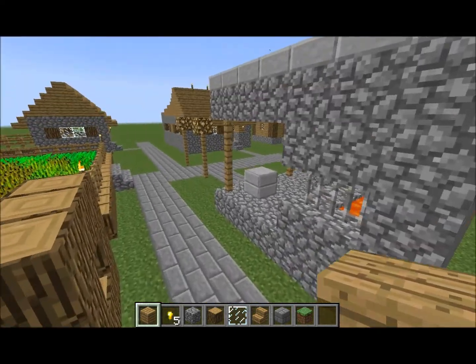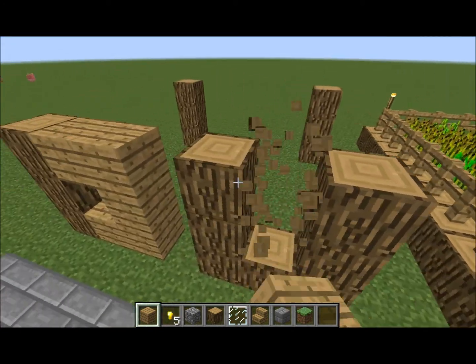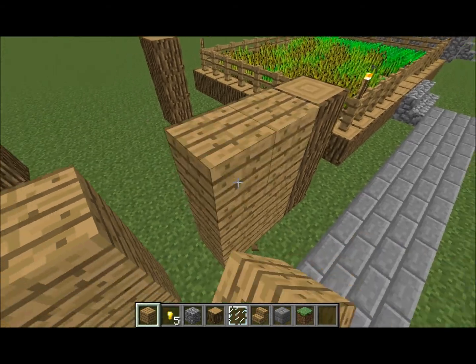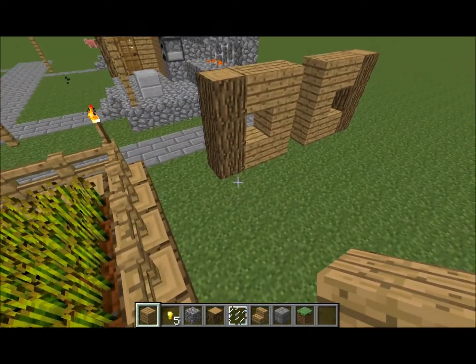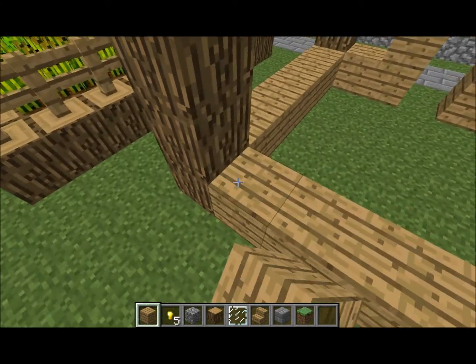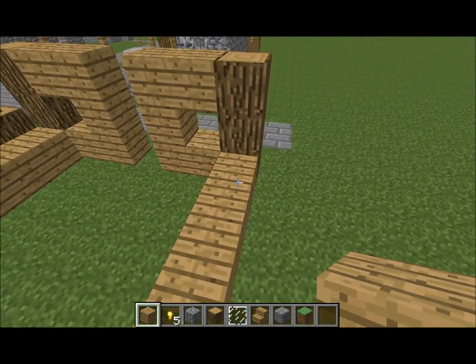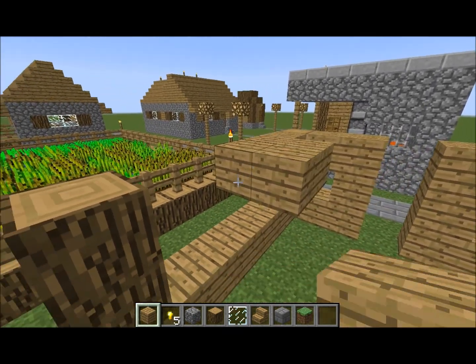Wait, do they mix cobblestone with the building? Yeah they do. I don't want to do that though. But at least we're gonna make some building quirks that they kinda used. These are villager buildings — I did use MCEdit to paste them over here, in case you guys are wondering. This is actually not how I did it last time. Last time I actually handmade everything.